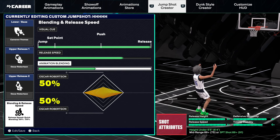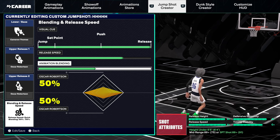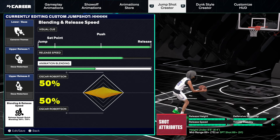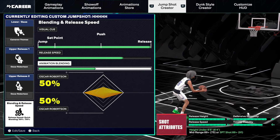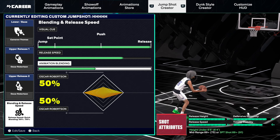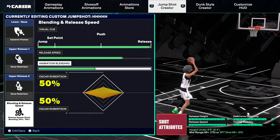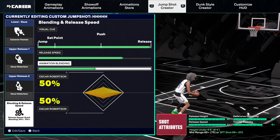In animation blending, both are Oscar Robertson so we can keep it at 50-50. It really doesn't matter what you guys go with on this one. Now as you guys can see, the jump shot has an A-plus release height, which is super good. You got an A-plus release speed filled up all the way — so the 75% release speed on the jump shot does not affect our release speed. Our release speed is still an A-plus. You got an A-minus defensive immunity on a small guard — that's amazing. Then you got a C-plus timing stability. This jump shot does not have multiple timings — it has one timing. The only time your timing changes is when you're out of energy.